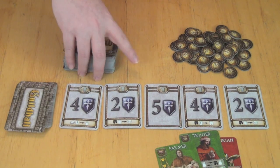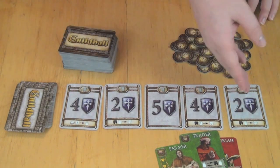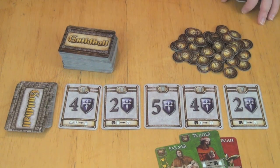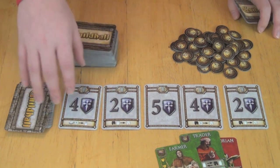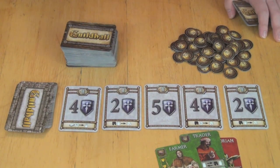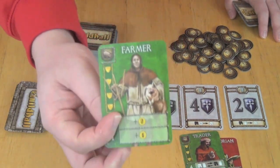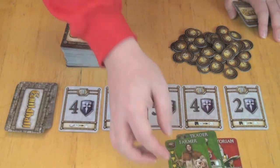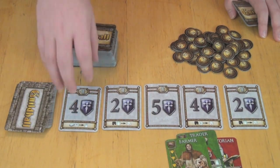The objective of the game is to win these victory point cards. You'll see these are worth four points, two points, five, four, and two — they go all the way up to nine points. Some of these cards cost less. Each costs one completed stack of a profession, which would be one of each color of farmer — so five colors of farmer all in your Guildhall. You'd turn them over, they'd become a stack, and you can use that to buy cards.